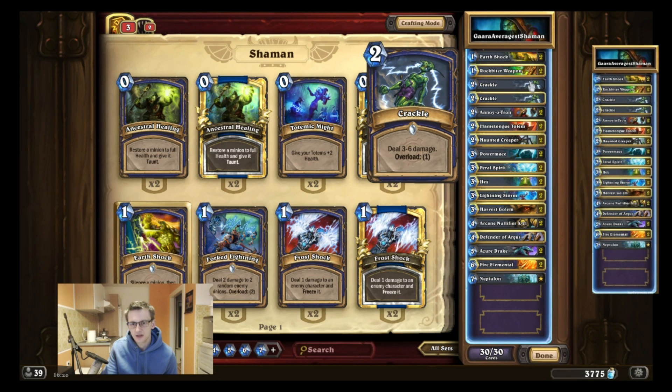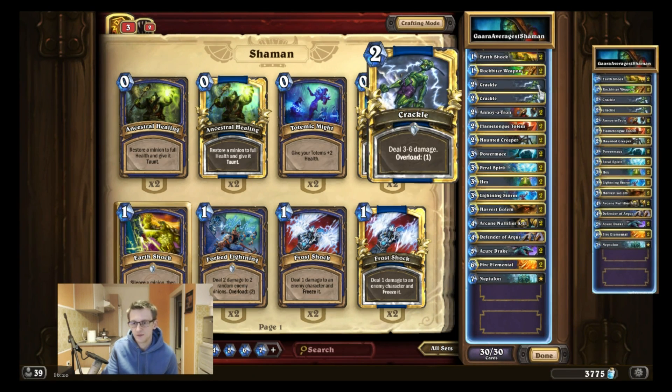Crackle is a new card and it's pretty broken — it does a lot of damage. The thing about Lightning Bolt is you oftentimes use it on turn two to clear a minion, and Crackle basically does the same but more damage. It deals a minimum of three damage, the same as Lightning Bolt, and still overloads for one, so only on turn one would Lightning Bolt be better than Crackle. With a Spellpower Totem it does up to seven damage, killing almost everything, and it can also be used as a finisher for burst damage to the opponent's face. It's a very strong card.